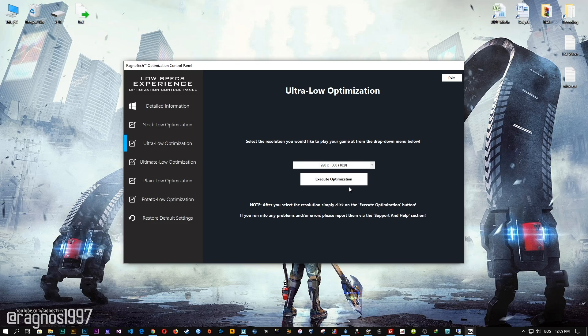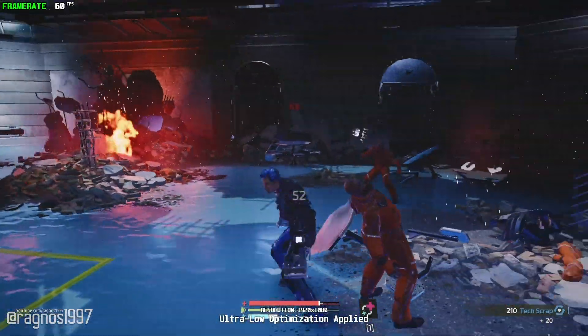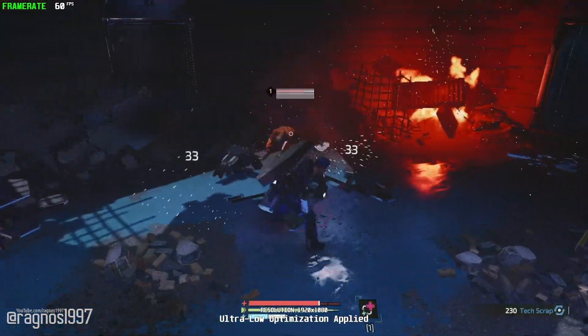If you are not happy with the optimization results, you can always restore your game to default settings. Simply select the 'Restore Default' option and your game will revert to default settings. That's it from me for this video — if you enjoyed it, as always be sure to like and subscribe.